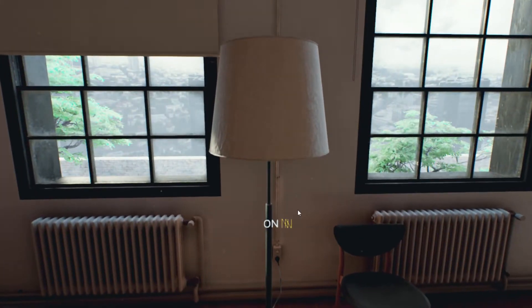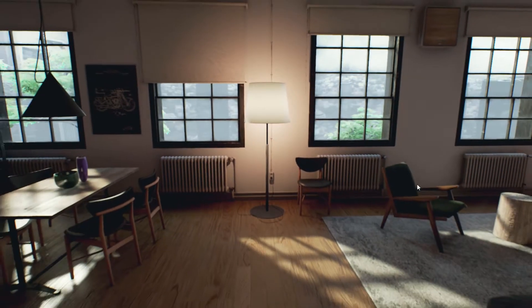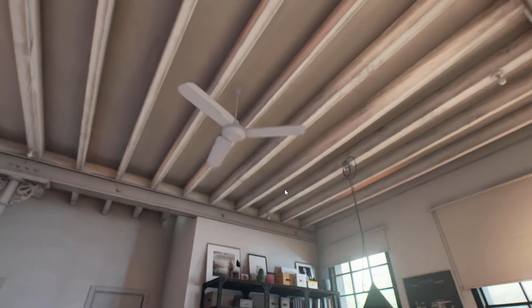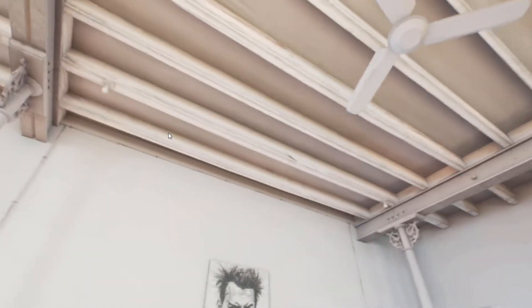Check out the lighting effects when I turn this light on. That's crazy. This is just unreal, the way the shadows cast on the floor. Look at that — something as simple as that ceiling fan just looks so detailed. Look at the rafters on the roof. I mean, it's crazy.